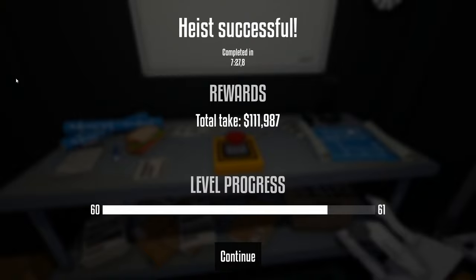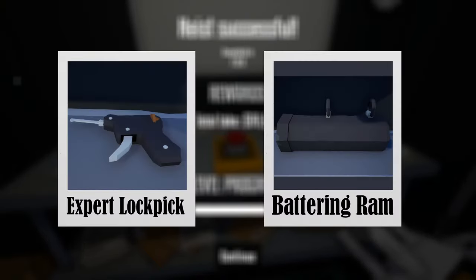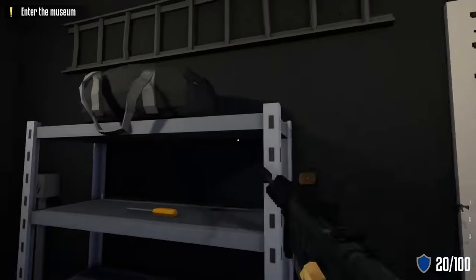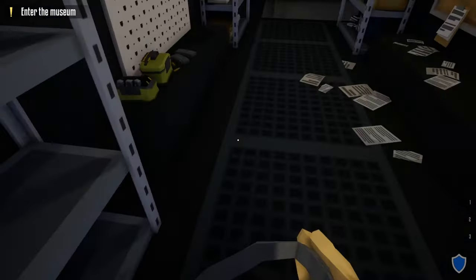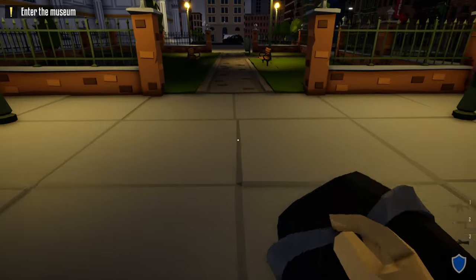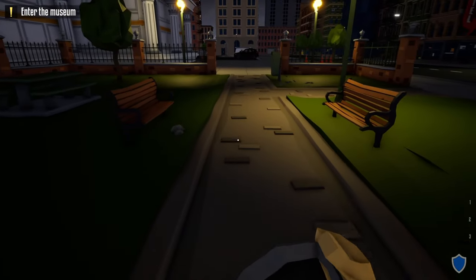Once we get back to the truck we can end the heist — and that was the noob way of looting the museum heist stealthily. Now on to the pro method. The only tools you'll need for the pro method are a lock pick and a battering ram. Grab your kit, duffel bag, lock pick, and battering ram, then from the truck head immediately right and straight to the back of the museum.